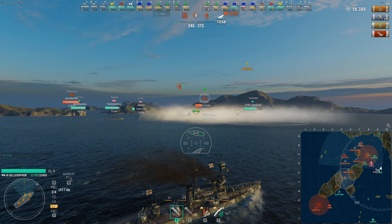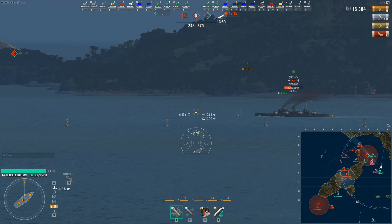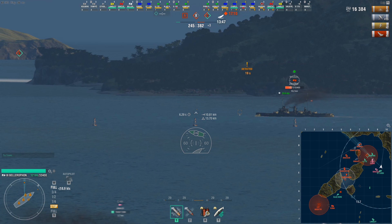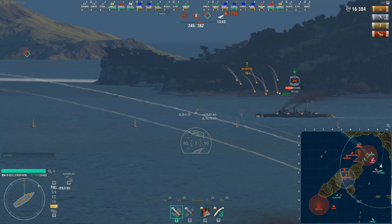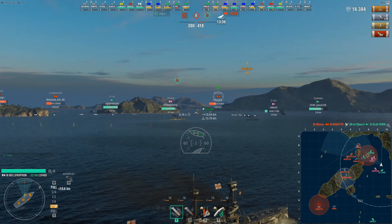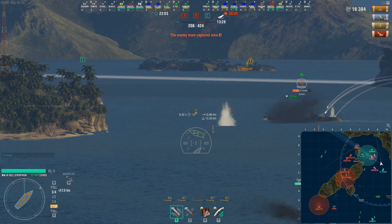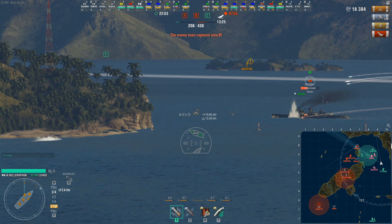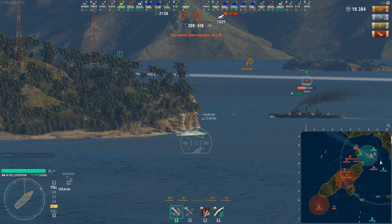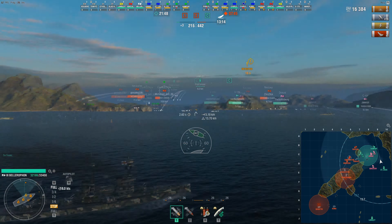We can carry on firing on the Nassau anyway, keeping HE loaded, hopefully getting more fires on him. I think I overestimated how fast he was going because quite a few shells fell short. We're currently being engaged by the Charleston as well, so as soon as the Nassau's gone around the corner I'll change target. I've still got a good amount of health even without the module upgrade. We get some more shots from him — two fires on the Charleston and 3k, so that's a double fire causing quite a bit of damage.